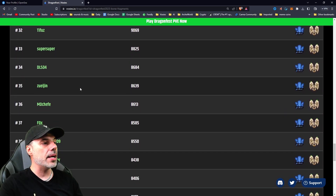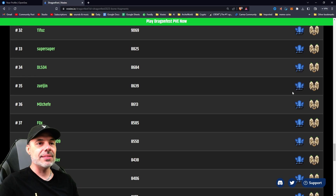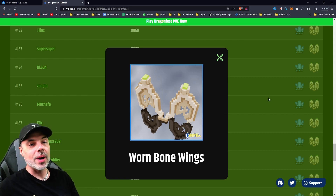You can see here that I came in at 35th place, and that's not bad — I'll take it. For 35th place, we're going to have the option to get some rare gems, which is not really a big thing. But there are some unique wings: worn bone wings.